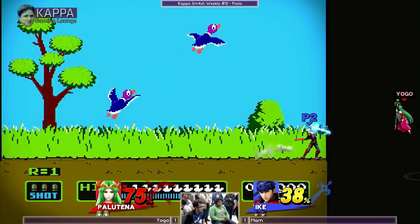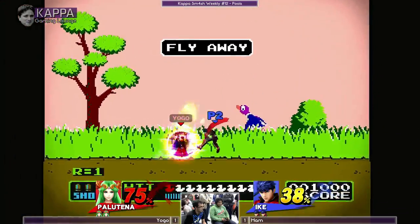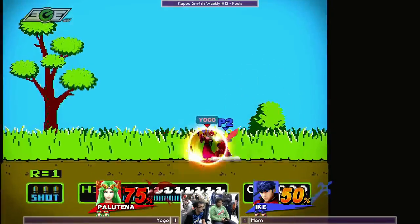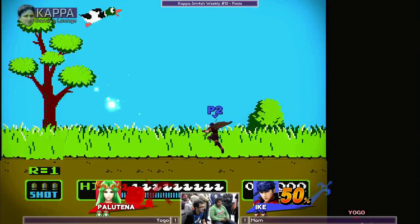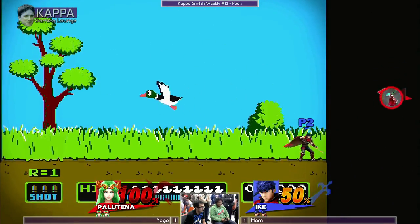Nice counter, charging it up. Very nice. Not safe on shield though — down throw, fair. Yogo got lucky there. That tilt — nice forward tilt might kill.